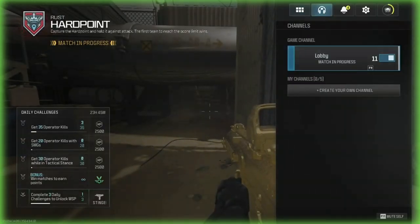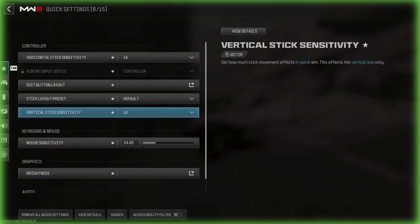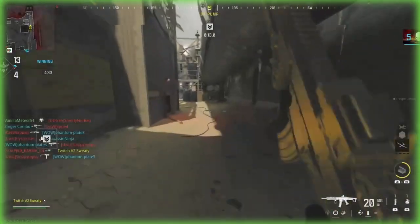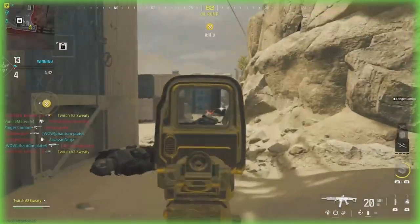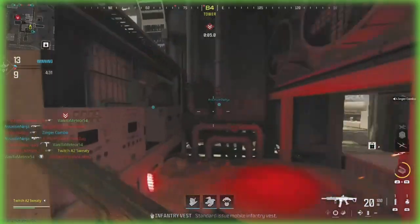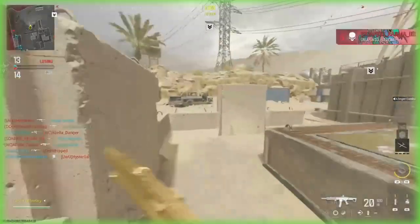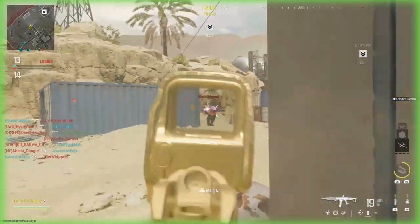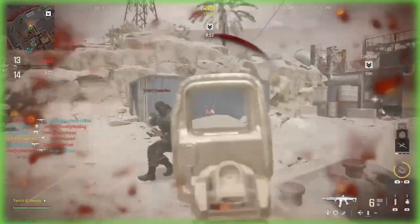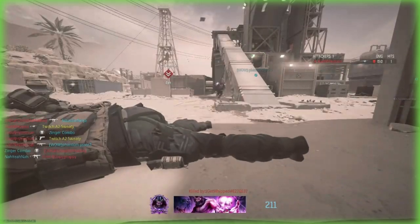I'm actually going to turn up my sensitivity a little bit so you guys can keep up - I'm going to put it on 14. I saw that guy for a split second and he killed me. It takes me a second to realize where people are, that's probably why. That was a clean kill! But this guy just jumped right in front of me and took all the bullets for his teammate - that would not be a clean kill.